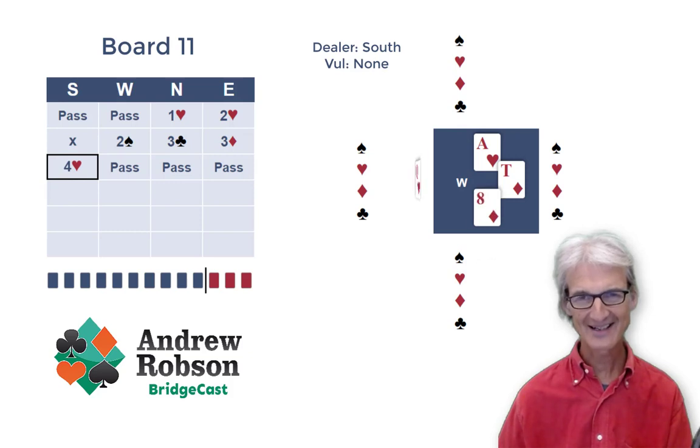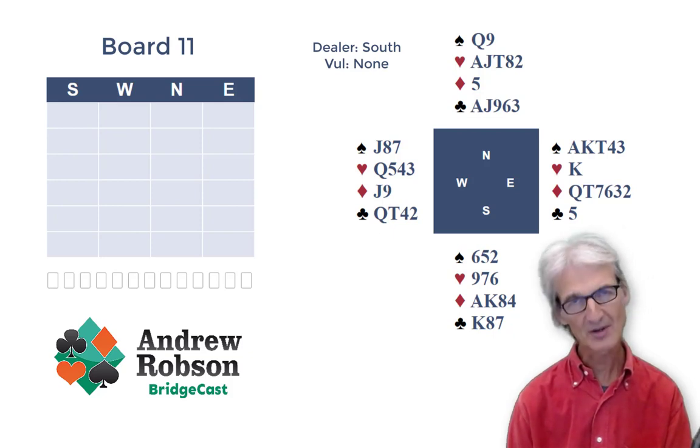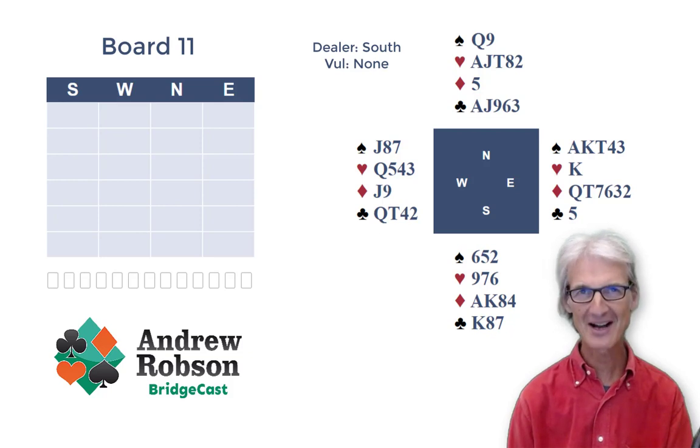Very nicely played. You have to reflect on East's bidding — rather giving declarer a blueprint of the hand. Perhaps East's three diamond bid was a little bit pointless, but East's three diamond bid, implying five spades and six diamonds and a good playing hand, could have given West the information needed to go on to four spades. So it is swings and roundabouts — but this was a roundabout. Very nicely played four hearts by declarer.